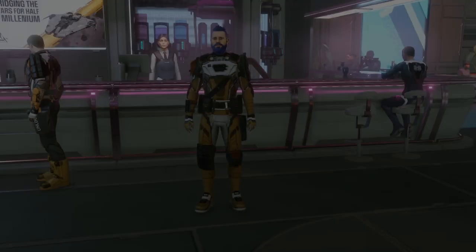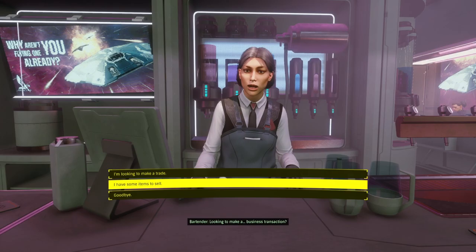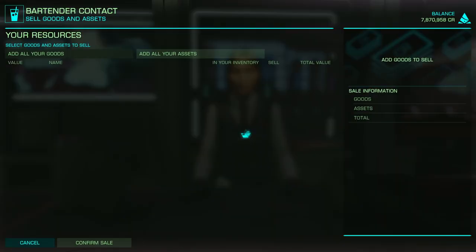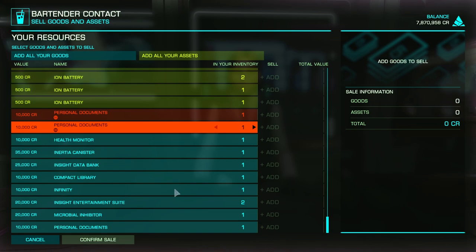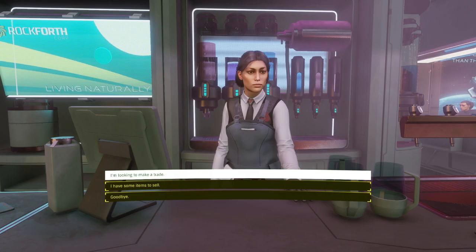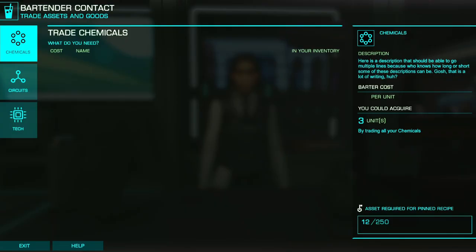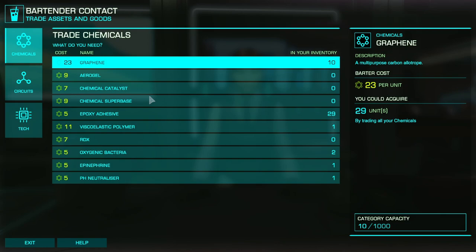Once you have successfully ripped off these outposts like a Space Robin Hood ninja, come over to the bartender and you can trade some of that stuff in for materials you actually need. You can also sell the stuff — some items don't go for a lot of money, so I'd rather trade it for mats I need. But some of the other stuff you pick up doing missions is worth quite a lot. A lot of what you're going to need in the beginning is graphene and carbon fiber plating so you can upgrade your suit.